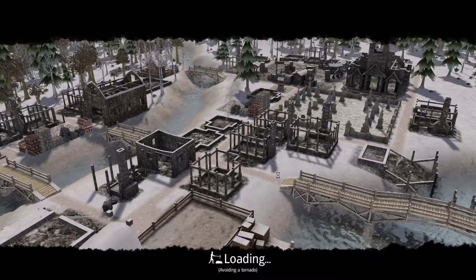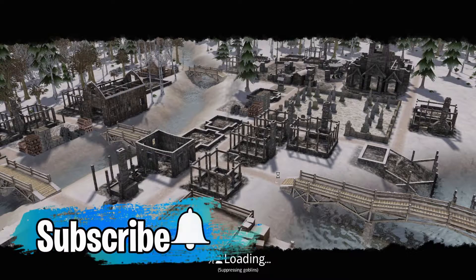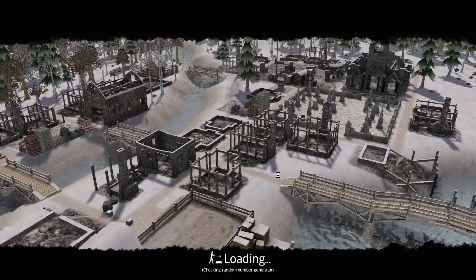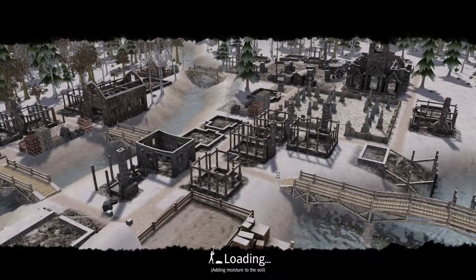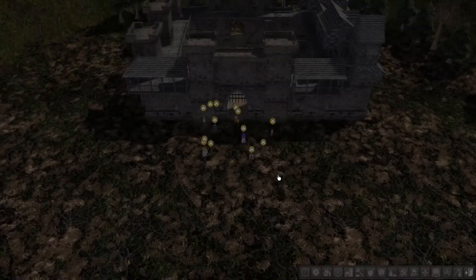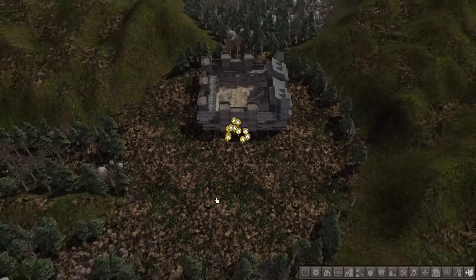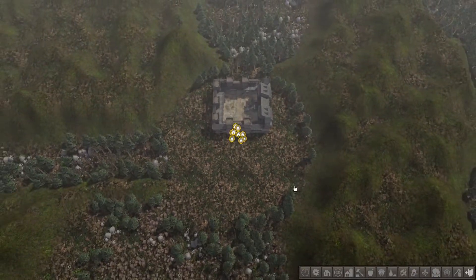We're going to have to figure out how to survive. We're going to have to smelt ore into iron ingots before we can make tools at the blacksmith. Clothing is going to be made differently as well — we're going to have to go through a tanning process to make leather. It's definitely going to be a challenge.